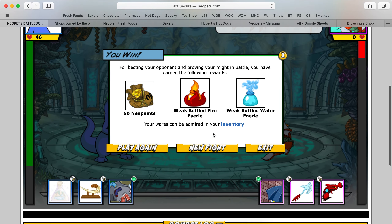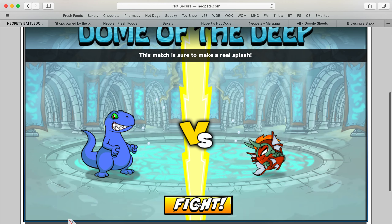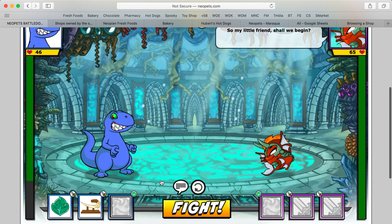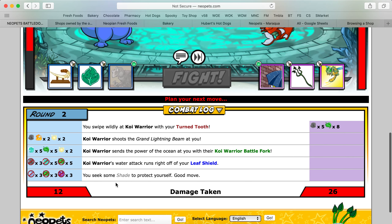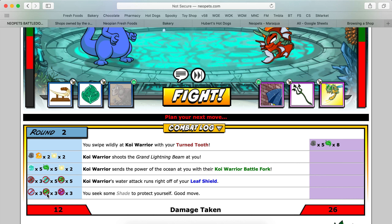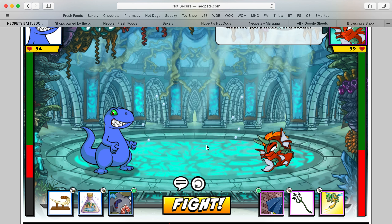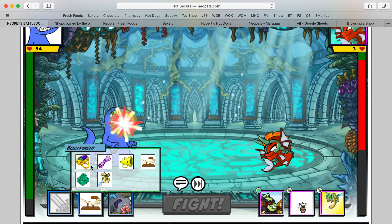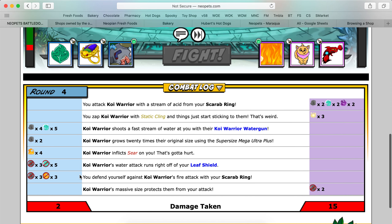First item — what do we get? Two Bottle Fairies. I'm going to play it a little safer here and use my Leaf Shield, because he did a lot of damage to me that time. We're still going to use Shade. Even with the Leaf Shield I still took 12 damage, blocking the Water attacks and the Earth and Light. I've got to find out how to block Air and Earth going forward. We're going to use Leaf Shield and Scarab Ring to hopefully block some more of this damage. That actually worked — I only took 2 damage.